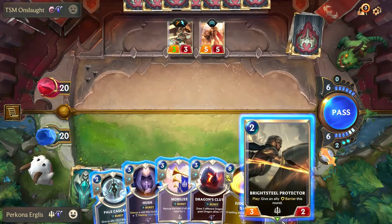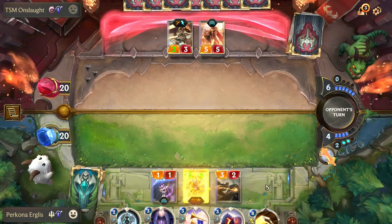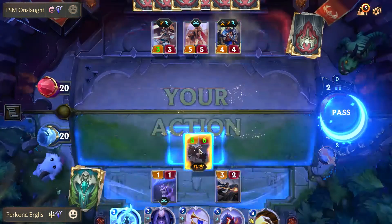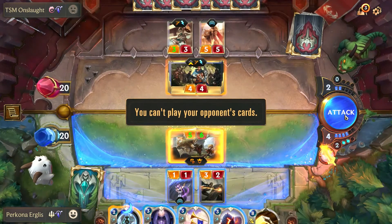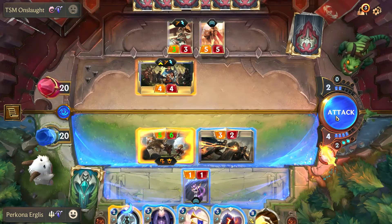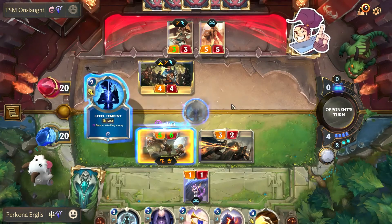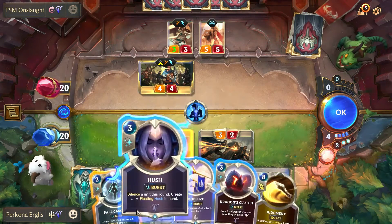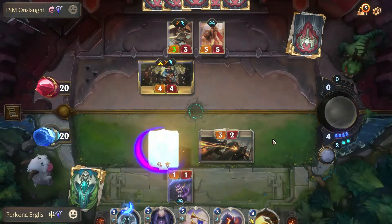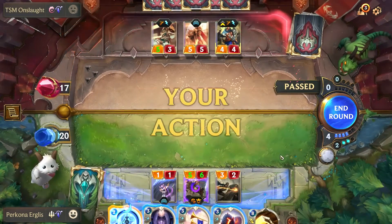We get a good draw — Bright Steel Protector. He plays Yasuo, so of course I'm going to target Yasuo to force out a Steel Tempest. He uses Steel Tempest, but this is still really good because I have the barrier, so he's not going to damage my dragon at all. We get that out of him almost for free. He does work on leveling up Yasuo and buffs his Fae Blade Twirler.